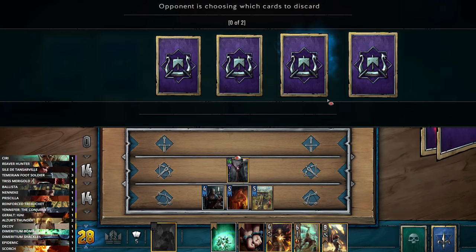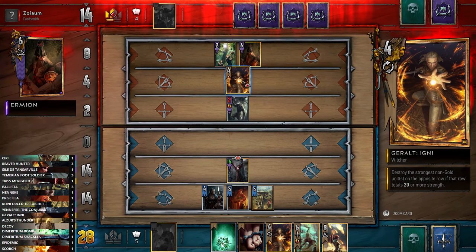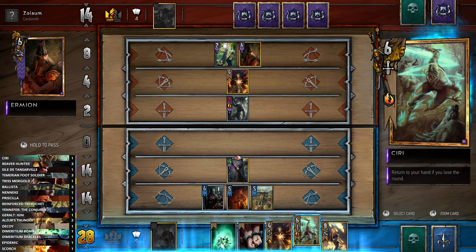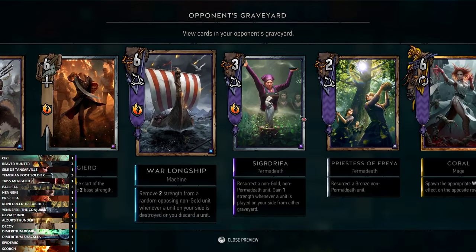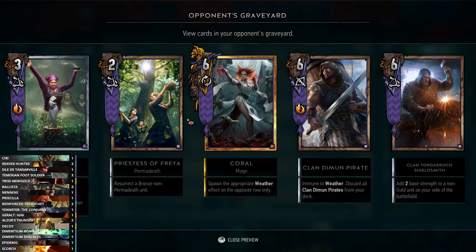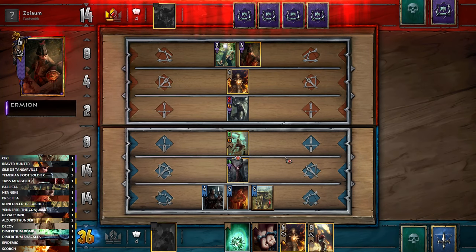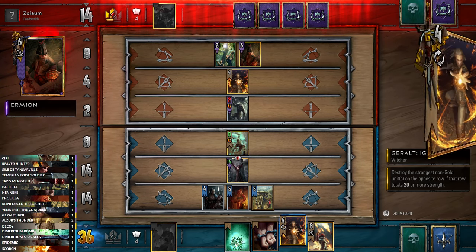Let's Decoy Priscilla because on the next round we won't have many options for Decoy. We'll grab the Ballista and take out the Morkvarg. If we see Epidemic we can maybe kill them both. It's good to deal with the Priestess of Freya so your opponent can't reuse her, but honestly he's not going to reuse it anyway. I think he intends to pass this round, so we'll play Siri for now and check what's in his graveyard.